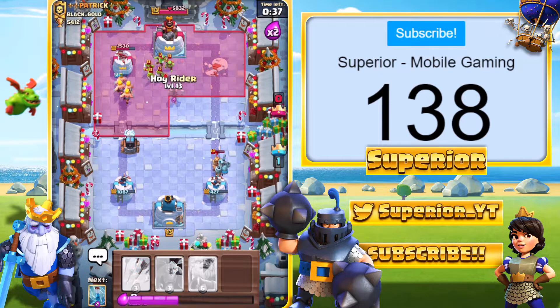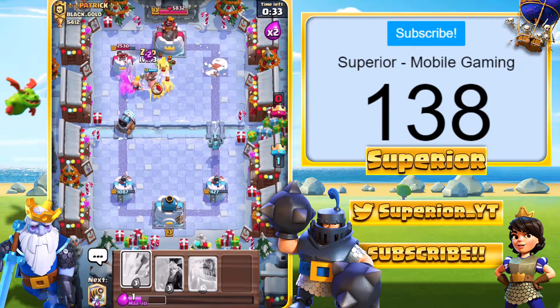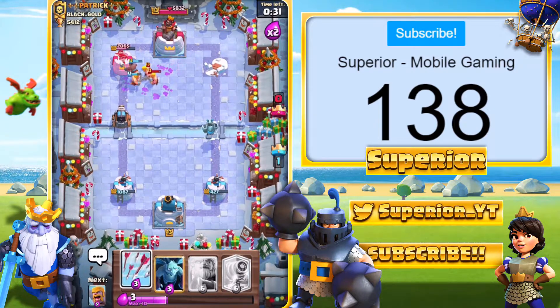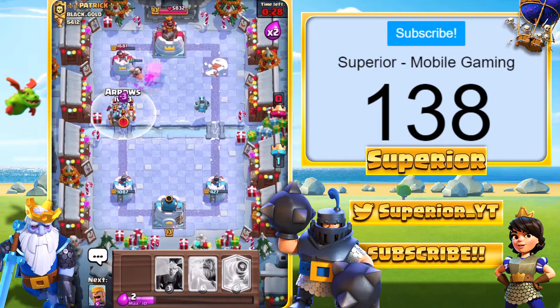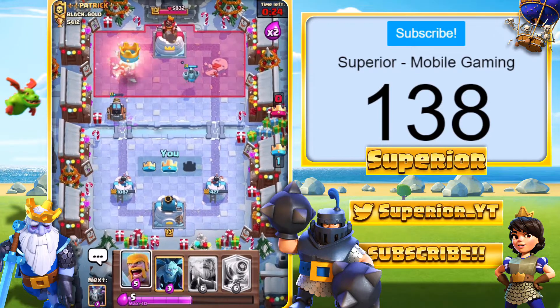So we just have the Goblin Gang. We're going to go right here, go ahead and Zap spell. We're going to hit some of the Barbs with the Zap. Sparky is, of course, going to hit the Barbarians. Arrows coming in right here. We take everything out. Tower number two right there.